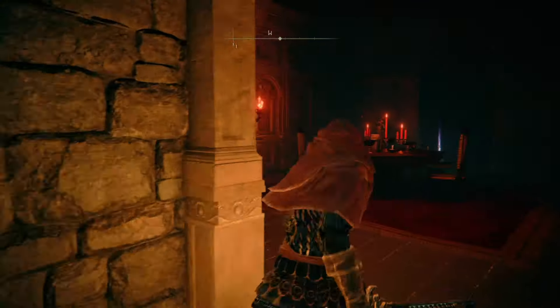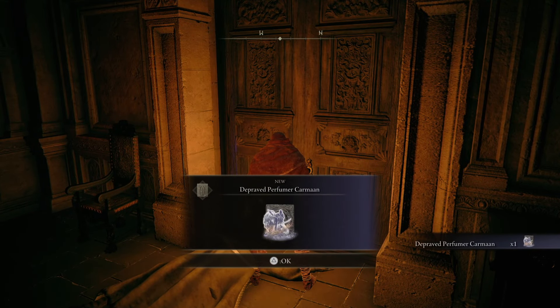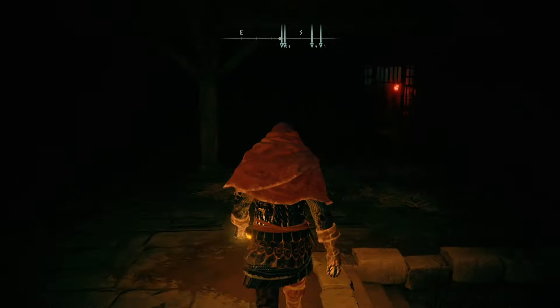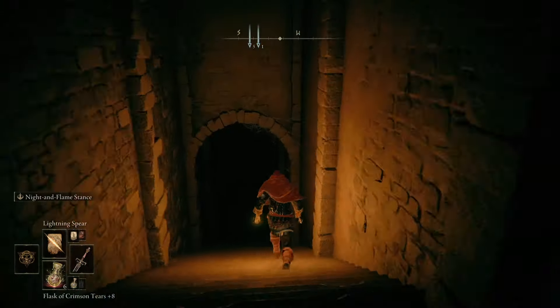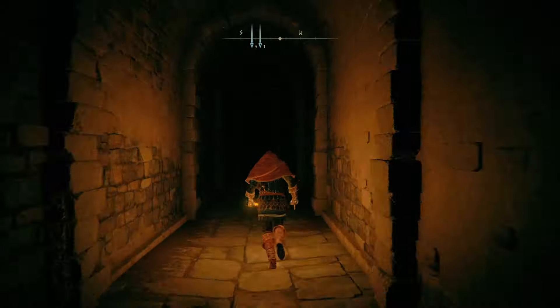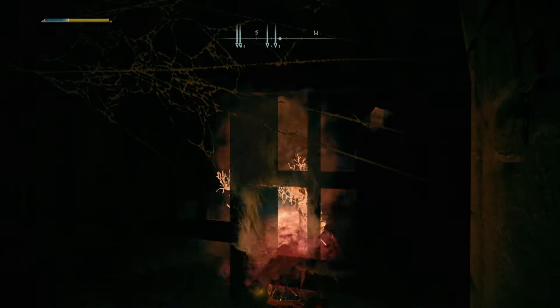If you go through the gate with the torch you can get the Perfumer's Ashes, where the path dead-ends in a room. You will eventually have to double back and go down the staircase. At the end of the staircase there is another gated doorway and one very aggressive enemy that won't do anything until you actually enter his room, so take free hits on him from the doorway.